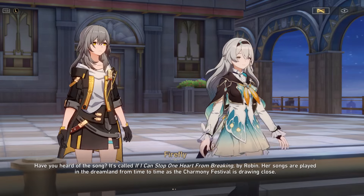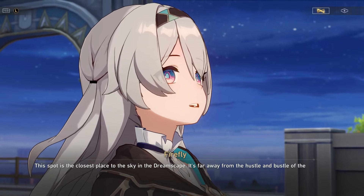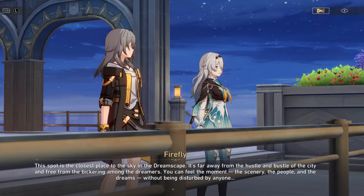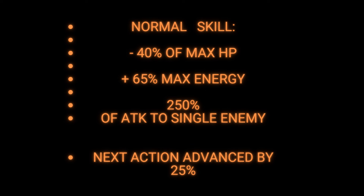Because this is such a highly anticipated character and SAM is technically a mech suit, they probably just wanted to give us a big fat juicy number to look at. Sam's normal skill, true to any Destruction character, will consume a large chunk of her own HP in order to generate an even larger amount of energy.